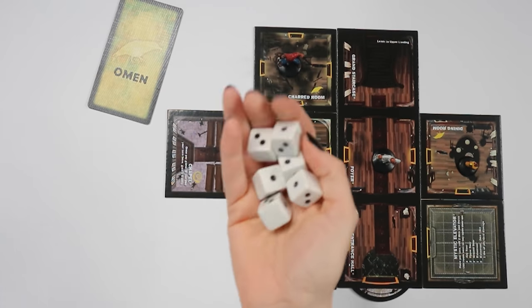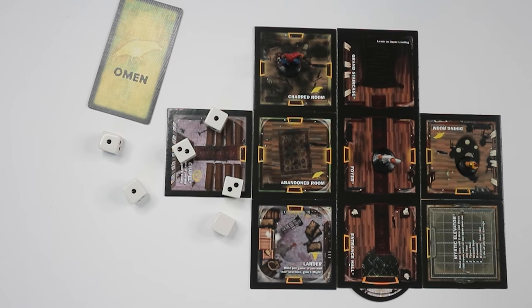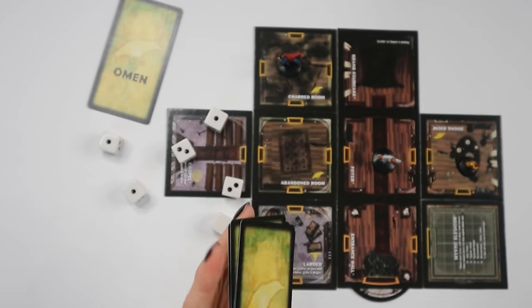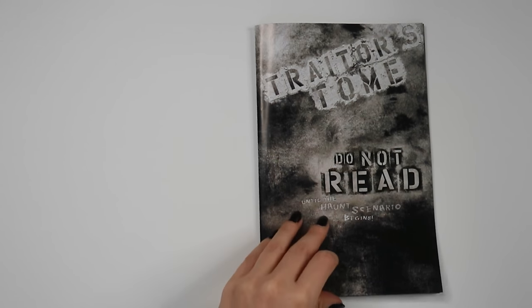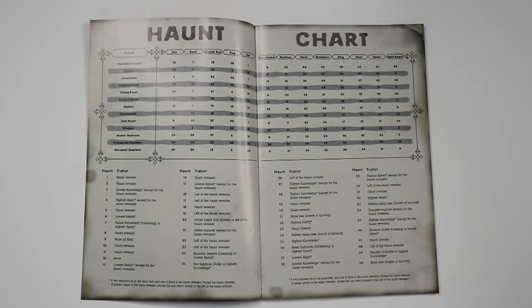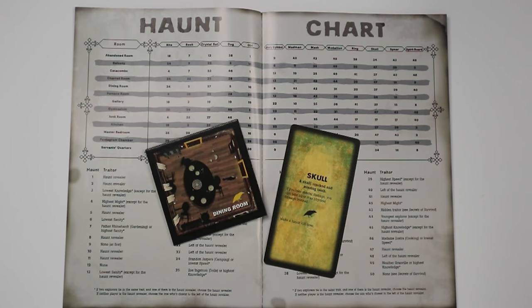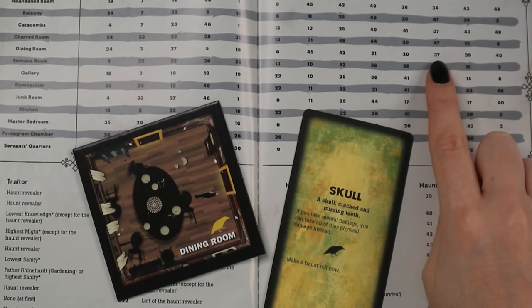Whenever a player draws a room tile with an omen shown on it, they must take an omen card and make a haunt roll at the end of their turn, meaning they must roll six dice. If the resulting total is less than the current number of omen cards held by all players, then a haunt occurs. Whichever player causes the haunt to occur becomes the haunt revealer. When a haunt occurs, the haunt revealer opens the Traitor's Tome to the first two pages only, and has a look at the chart inside. This chart tells you which numbered scenario you're playing. The haunt revealer checks the omen card they just drew and the room they were in, and the number of the scenario is shown where the omen card and the room meet on the chart.